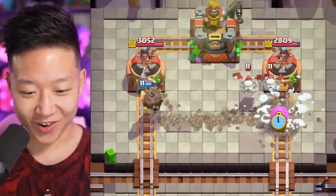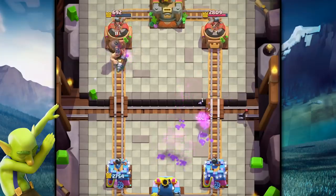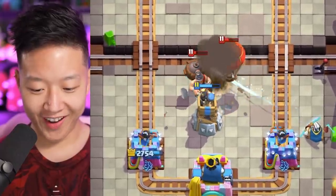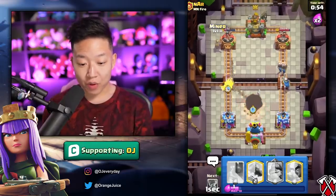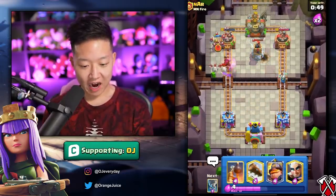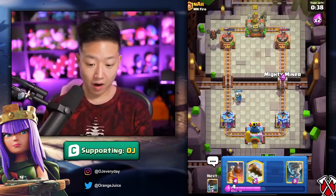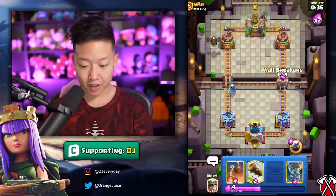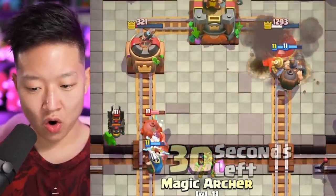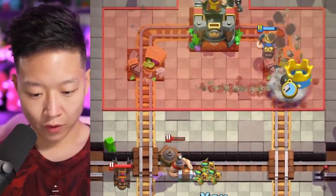I'm totally gonna lane swap. I split my spear goblins - they won't get splashed. Bomb tower is gonna completely stop that no matter what he does - pull that upwards. What a lane swap, they can't handle both sides. Miners on the tower, that's perfect. All right, they've got that - I'm just gonna go in. Oh that's gonna be so much damage on the right side, and then I'm gonna lane swap for no reason.